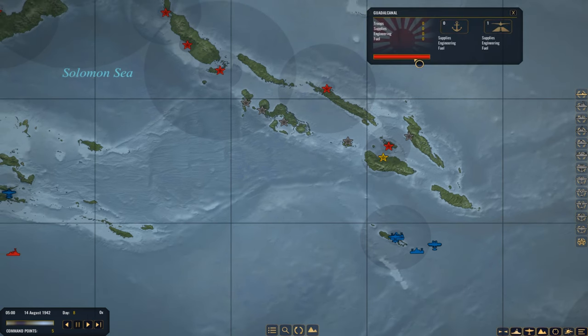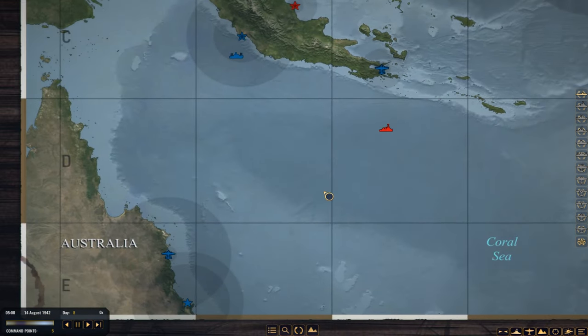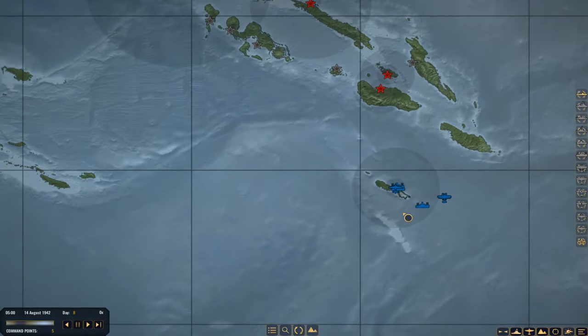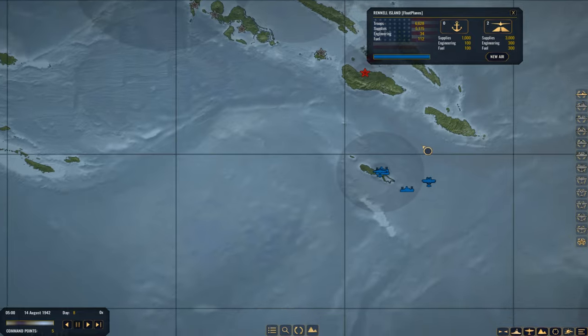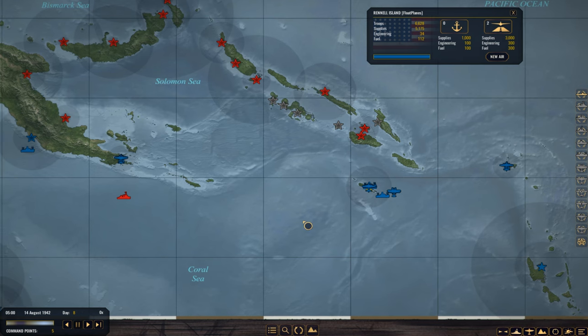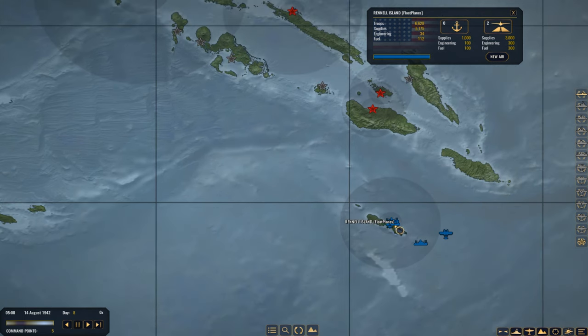Guadalcanal is still just level one. There are several things I want to do coming up. In the short to midterm, I want to create a port at Rental Island — a level three port. That'd be nice to have so I don't have to run my cruisers and Task Force 1 all the way back to New Hebrides to rearm. So it'd be nice to have a level three port here — that's going to happen eventually.